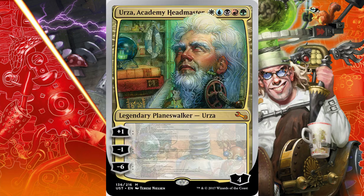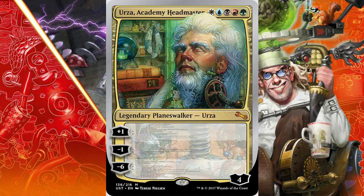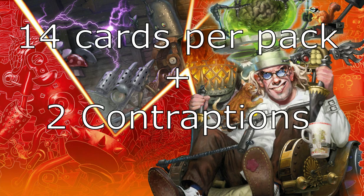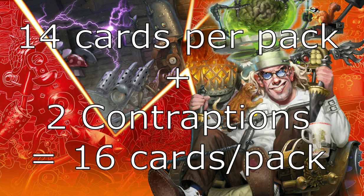Plus, remember that there is a five-color planeswalker in the set. I wanted Urza to be drafted, picked, and played, so I had to do something. So I said to myself, yeah whatever, let's tweak the numbers — and here's what I ended up with: fourteen cards per pack, with two contraptions. So that's sixteen cards per pack.